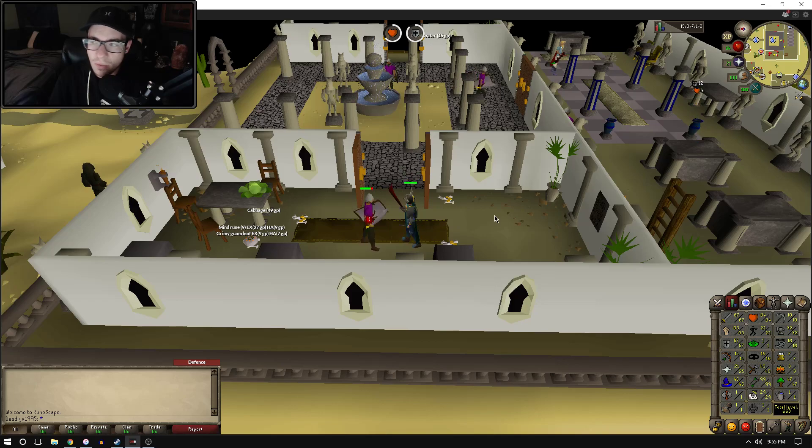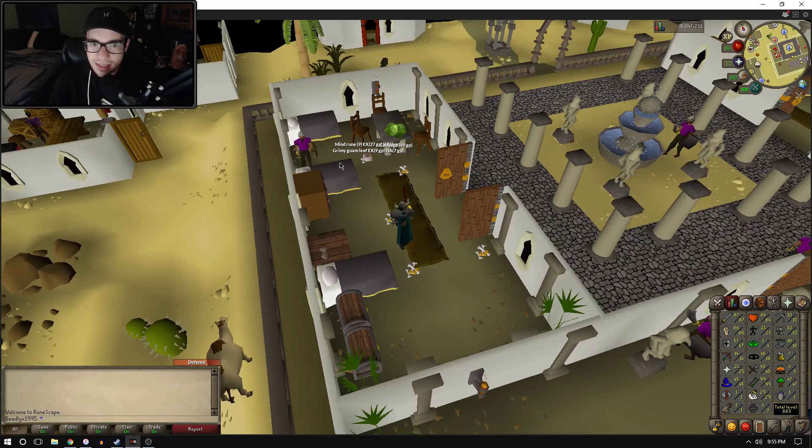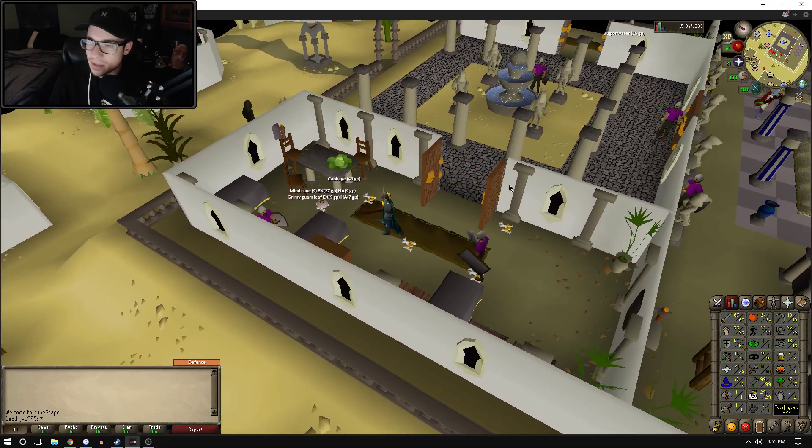Right now I don't know why I'm killing Alcarid Guards. These are actually my stats — I'm not too shabby. I was working on attack, strength, and defense. I wanted that dragon defender, so I think we're working on defense right now. But this is kind of the reason why I decided to give OSBuddy a try.